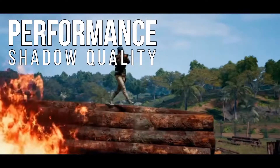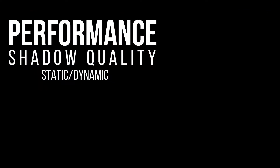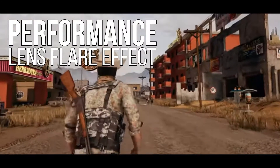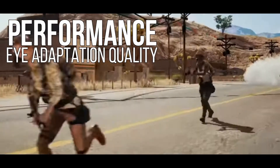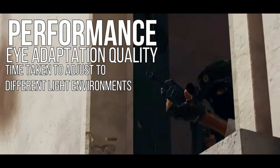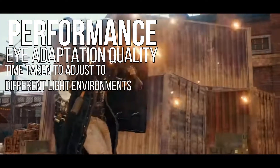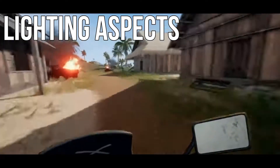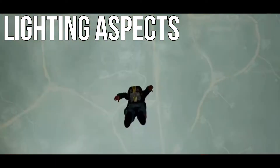These include things such as shadow quality — both static and dynamic — the depth of field of the player, the lens flare effect, and the eye adaptation quality. This is basically where you go from a bright place such as outside into a dark place like a building — it just takes a little bit longer for your eyes to adjust to the darkness so you can see clearly.